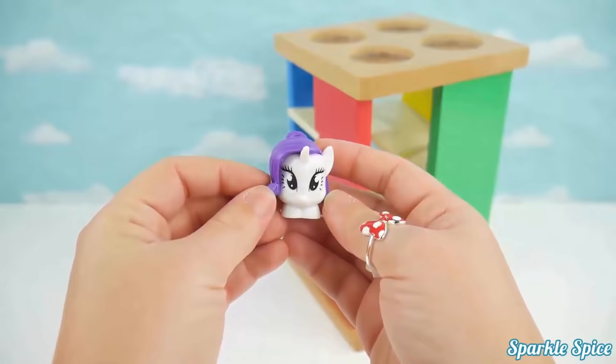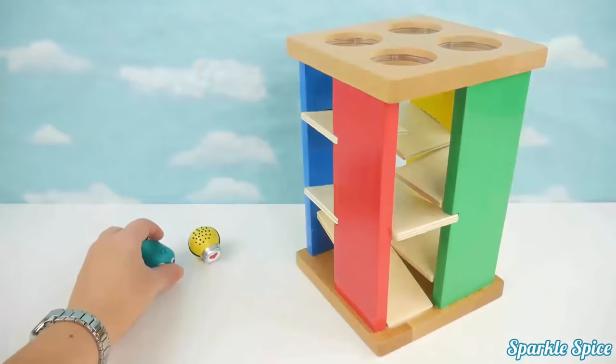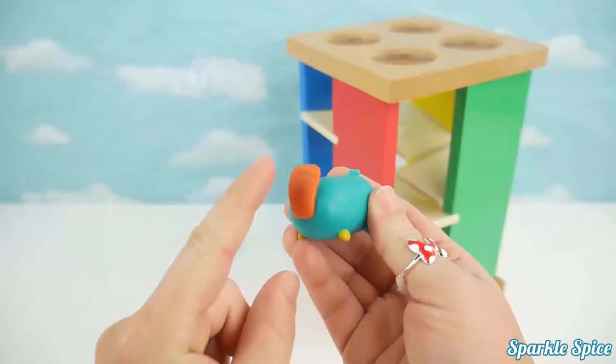Here we go. Whoa. Oh, it got stuck too. Not rolling. Now we've got a Tsum Tsum character. This is Perry. And he's green with a brown tail and a yellow beak.